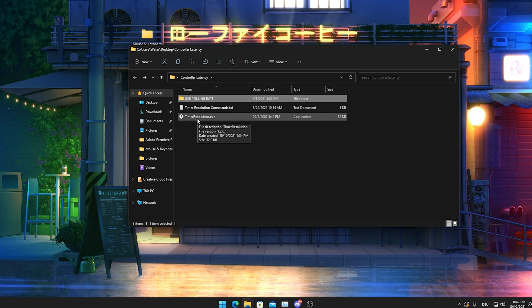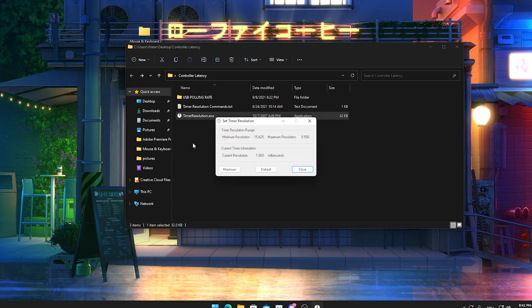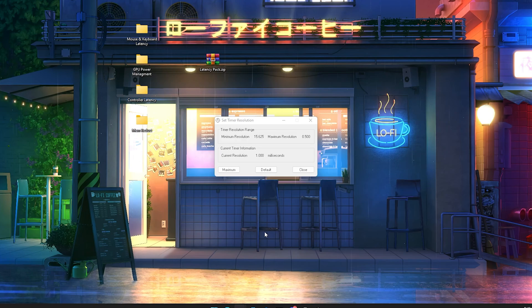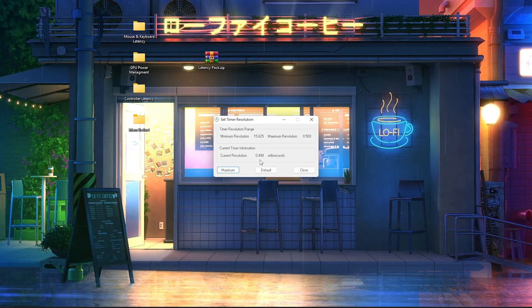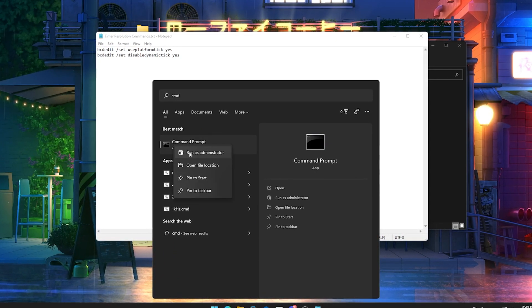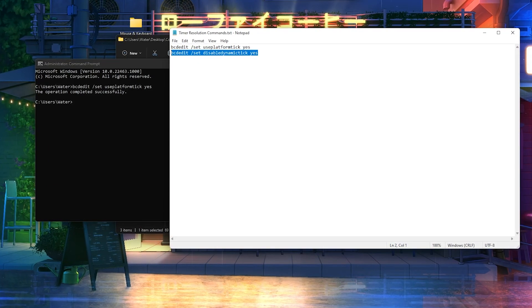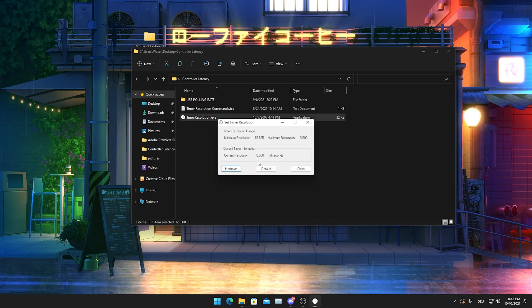Next is timer set resolution. Filter keys is better for keyboard, but since it only works for keyboard, you need timer set resolution for your controller. Drag it to your desktop so you don't delete it accidentally. Launch it and click maximum. If it says 0.499, the timer resolution is not working 100%. Open the file again, find the text document called timer resolution comments, open it, search for command prompt, right-click and run as administrator, then copy both commands into CMD one by one and press enter. Now launch timer set resolution again — it should show 0.500, working correctly. Minimize it while playing.